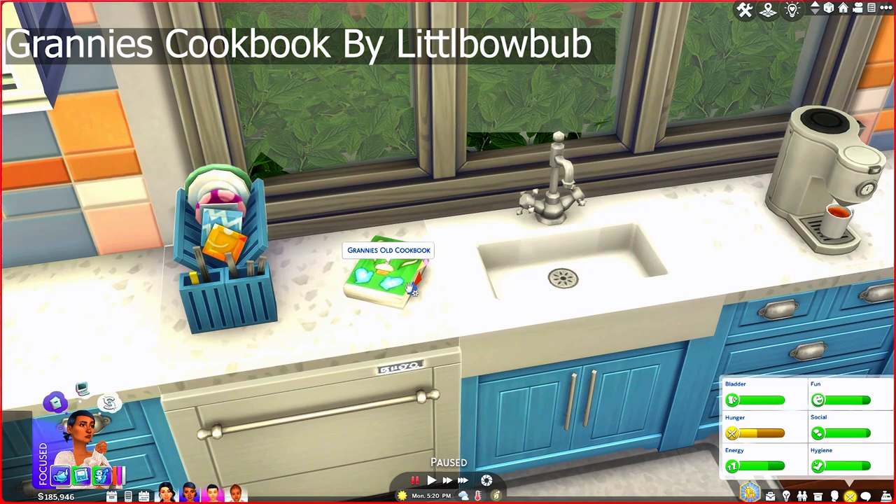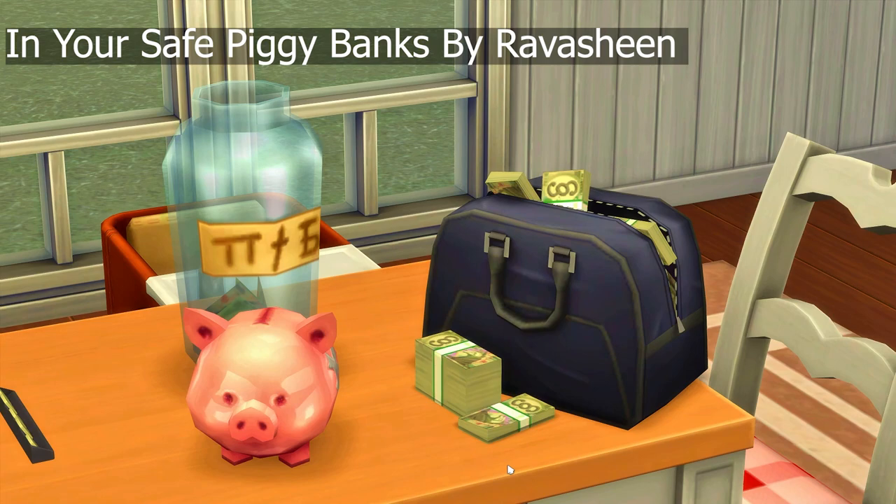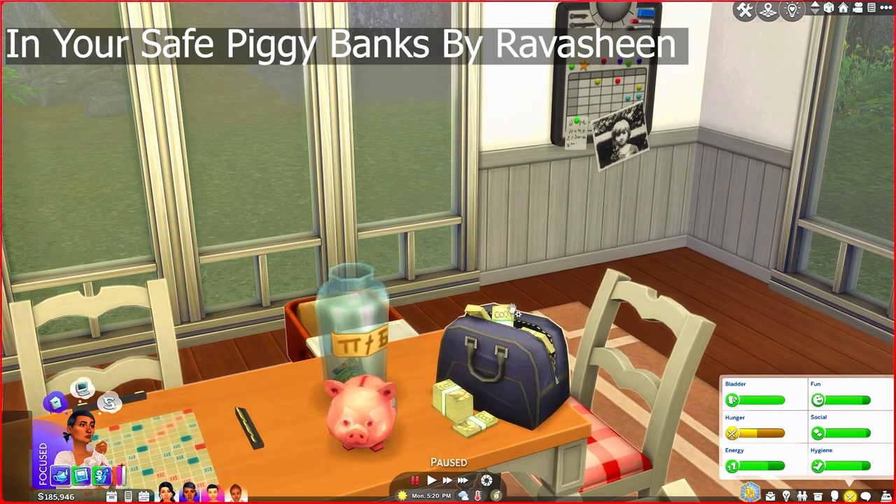Now we have more options with Granny's Old Cookbook. Also, as I mentioned, for you to get the gender reveal cake to work — I'll link that down below — in order for that mod to work you have to have Granny's Old Cookbook. Now this next mod is the In Your Safe Piggy Banks by Ravishing. Once again, please check them out — their stuff is amazing. I absolutely love this mod.